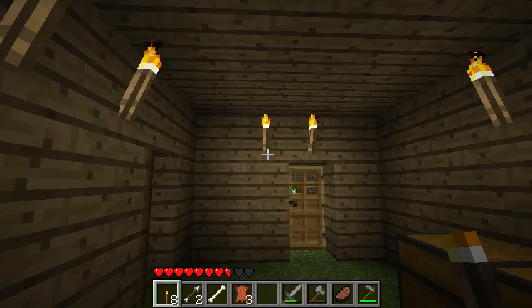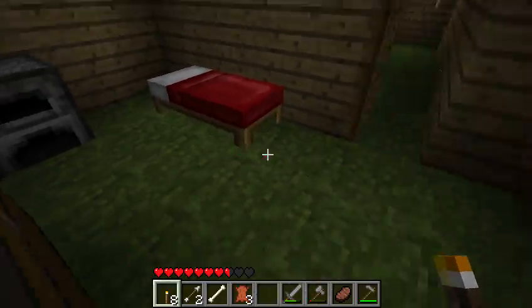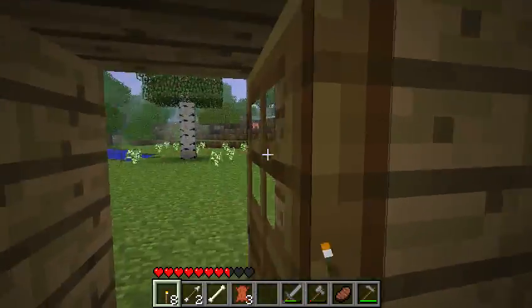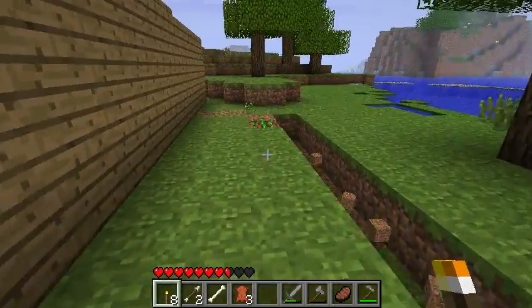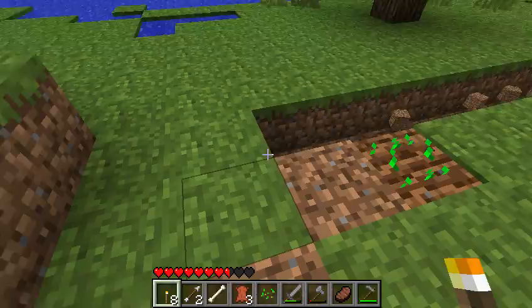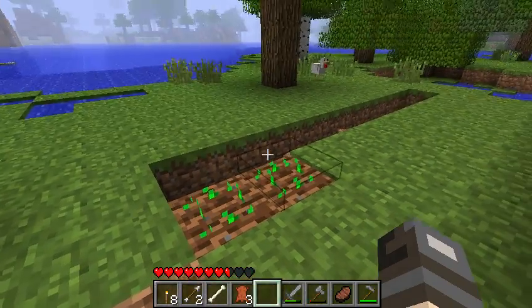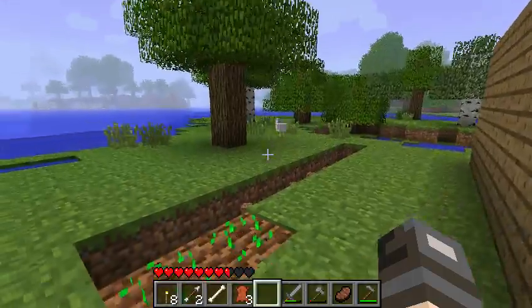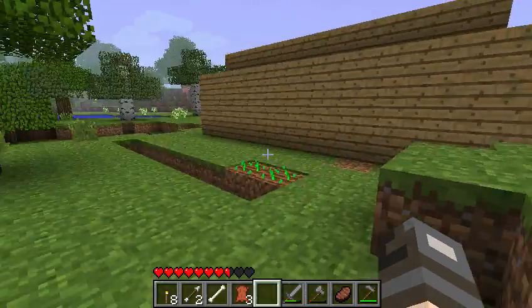This is probably episode 5 of Minecraft Let's Play, and it is still daytime. These plants - why did my seed pop out? I bet you these animals keep walking onto it, so I might have to build some fence.